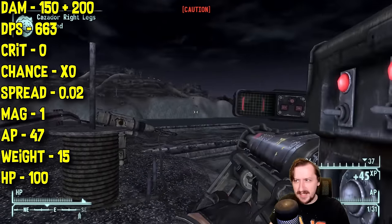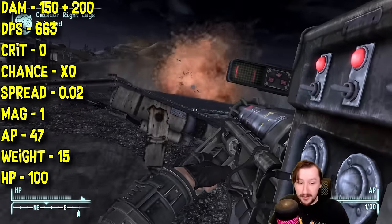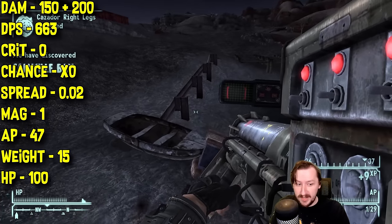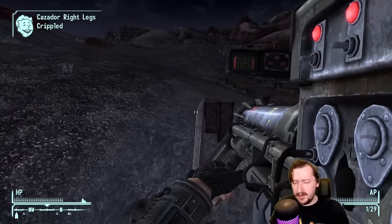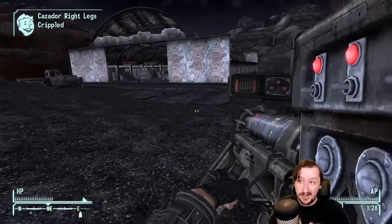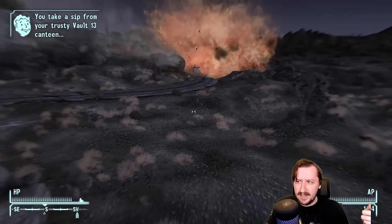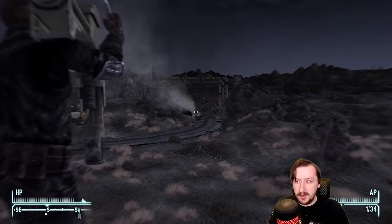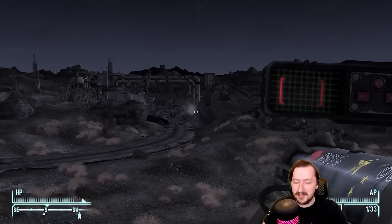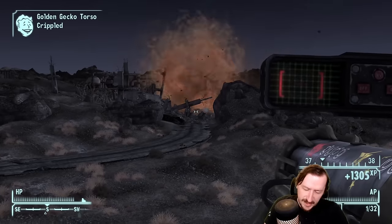Annabelle has an incredibly low spread of 0.02 — shockingly accurate, more accurate than most rifles. It also holds one round, weighs only 15 (five less than the regular launcher), and has double the item health at 100. I'd rate Annabelle a full tier higher than the regular missile launcher, putting it in S tier. It's a fantastic opener for any explosives build. At 15 weight, it's more manageable, and with the Heavyweight perk cutting it in half, it drops to just 7.5 weight — very practical.